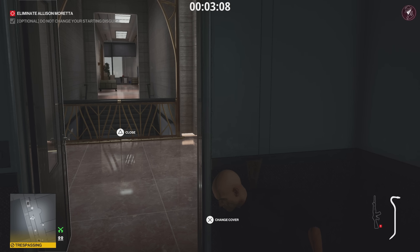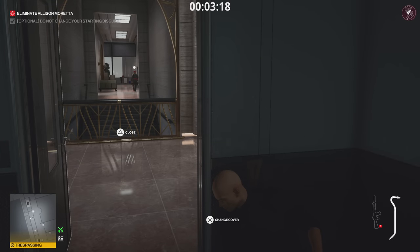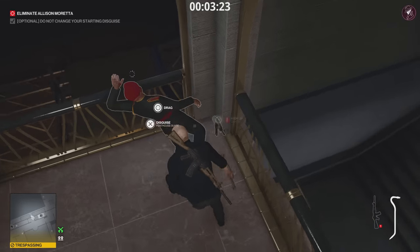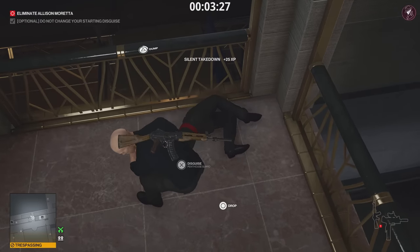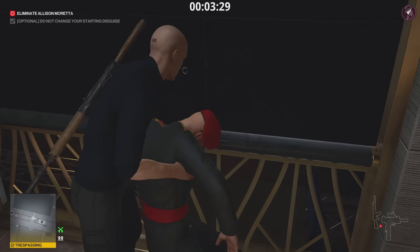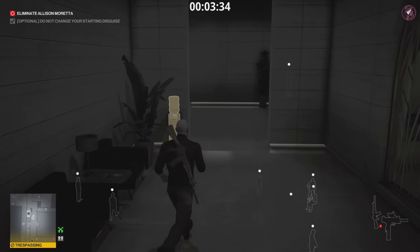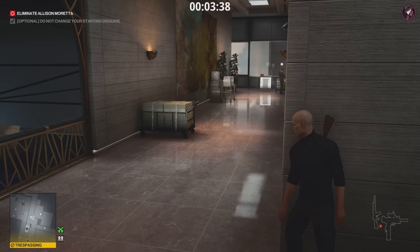If the guard's back isn't to you, just wait for him to pick up the coin and walk away — that gives you an opportunity to knock him out with the crowbar. Retrieve the coin and his gun, then dump him over the ledge. As long as it says 'dump' and not 'dump eliminate,' it won't kill him. Dump him over the left, not the right.